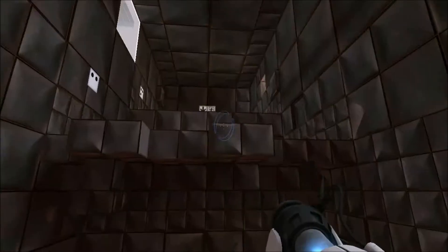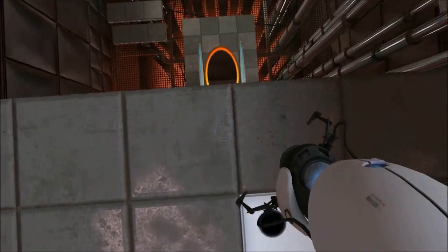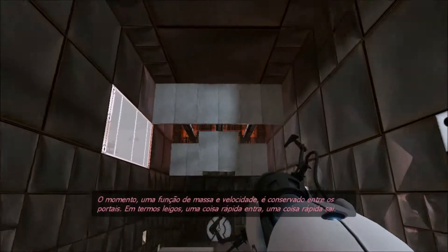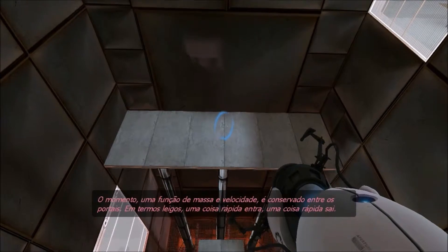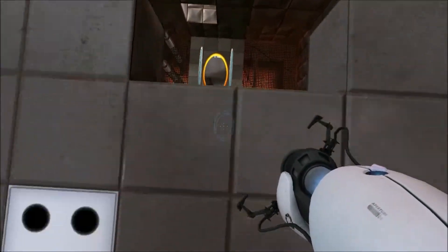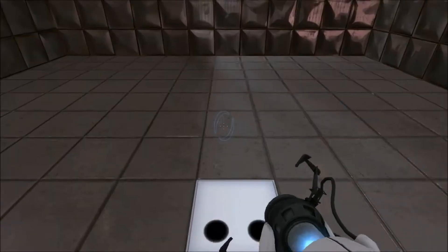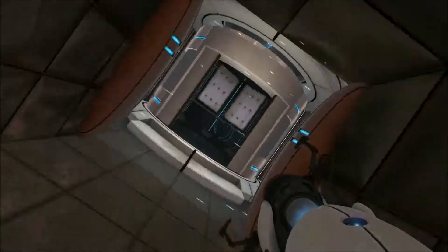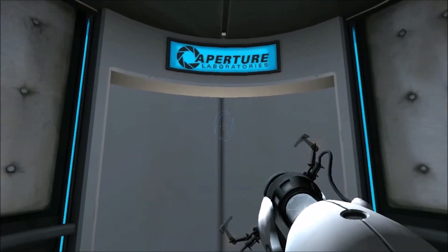The portal placed by the floor down there — zap one in there and you've got a nice trap. Momentum — a function of mass and velocity — is conserved between portals. In layman's terms: speedy thing goes in, speedy thing comes out. I've got these portal numbers to help me move around — that's one and this is two, so I've made progress. They're not really numbers, but you know what I'm saying.